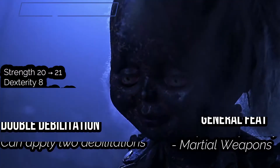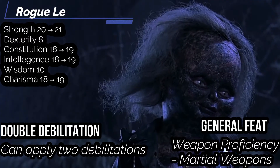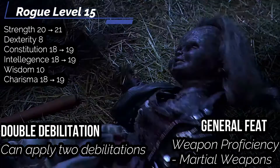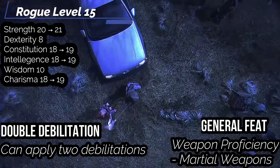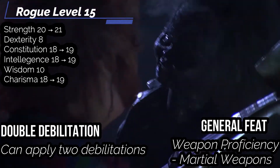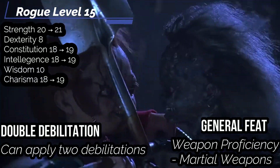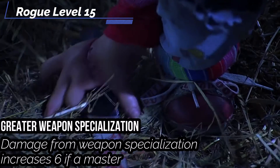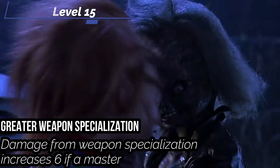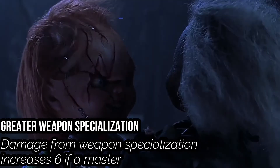At our fifteenth level, you get more Ability Boosts — put them into Strength, Constitution, Charisma, and Intelligence. You get Double Debilitation at this level — when you use Debilitating Strike, you can apply two debilitations simultaneously, but removing one removes both, which is really good when you want to put bleeding and speed effects on a person. You also get a general feat — get Weapon Proficiency to become trained in all martial weapons. You also get Greater Weapon Specialization: all the damage you get for Weapon Specialization increases to 4 with weapons and unarmed strikes you're expert in, and 6 if you're a master in them.